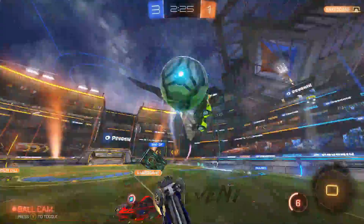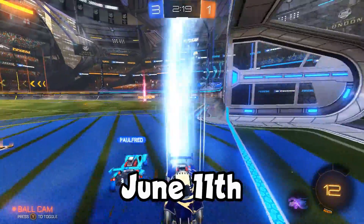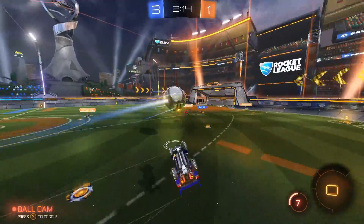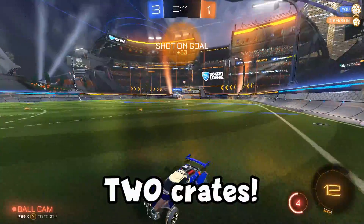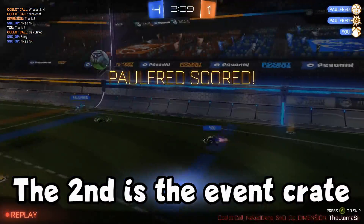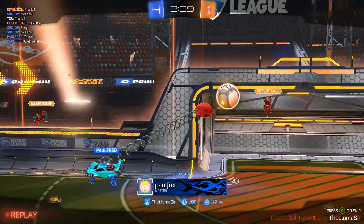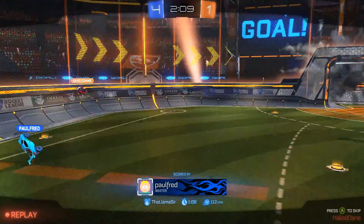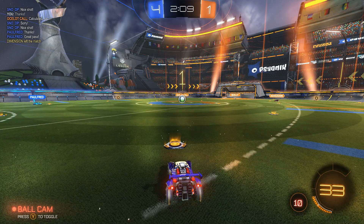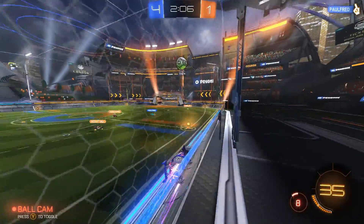There's also something a lot of people might not have caught: there is a brand new Beach Blast event coming. It's not coming out on May 29th — it'll be a couple more weeks, specifically June 11th. We're essentially getting two crates — the Impact Crate and then an event crate. So expect a brand new item shop, new decryptors, some new form of currency, and new goal explosions.